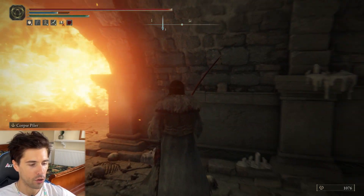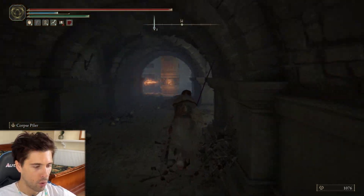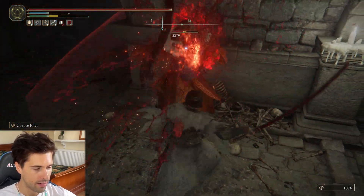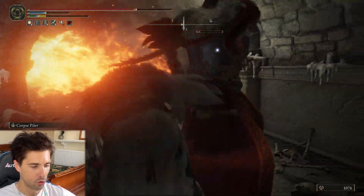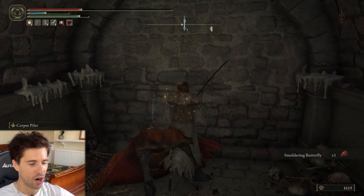Continue down here and you'll come to a smaller corridor guarded by a flame trap. Wait until the time's right then sprint down the corridor and head right. This is the flame monk you need to farm — the one flame monk in the whole game that has this sword. He's pretty tough; this is quite late into the game.